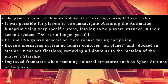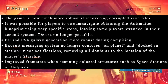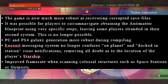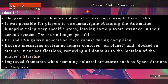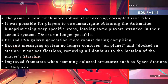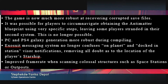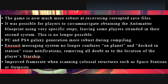The game is now much more robust at recovering corrupted save files. It was possible for players to circumnavigate obtaining the antimatter blueprint using very specific steps, leaving some players stranded in their second system — this is no longer possible. PC and PS4 galaxy generation has been made more robust during compiling. The exosuit messaging system no longer confuses on-planet and docked-in-station visor notifications, removing all doubt as to the location of the player's starship. Improved framerate when scanning colossal structures such as space stations or outposts.